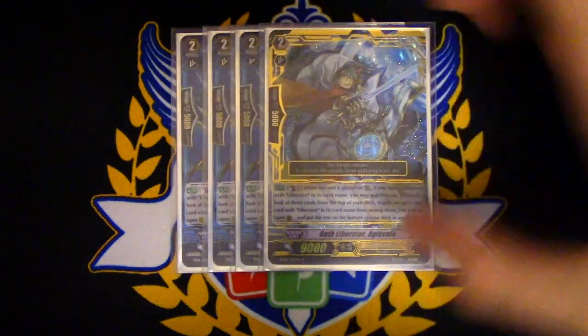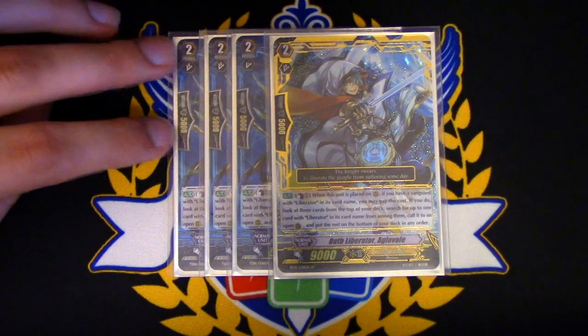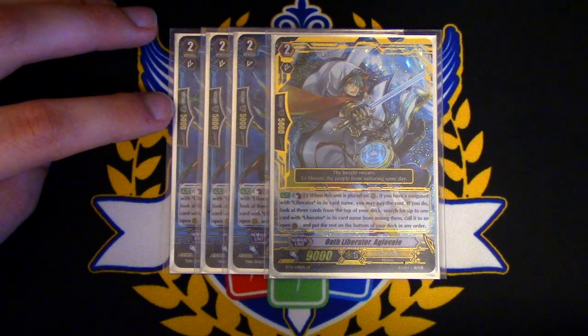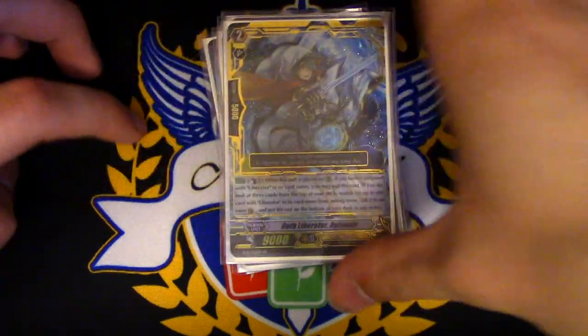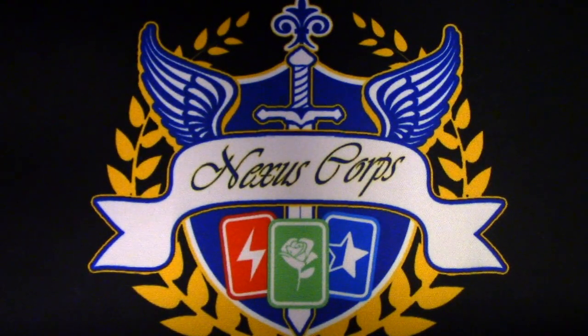4 copies of Aglavel. Aglavel is your early game on-place — counterblast 1, look at top 3. If you have a Vanguard with Liberator in its name, look at the top 3 cards, search one with Liberator, call it, put the rest on the bottom. This helps with the early game, filling up your field, and rushing in. Really, really good card from the get-go. Definitely run 3 of these in any Liberator deck you play.